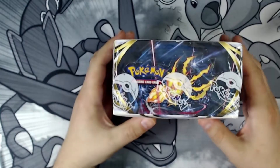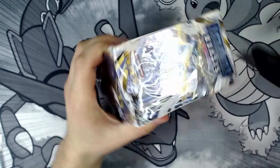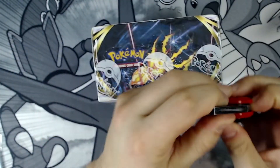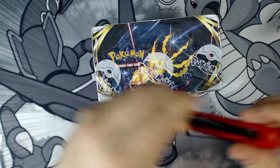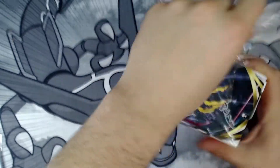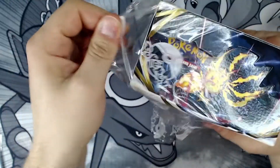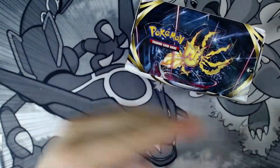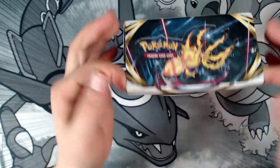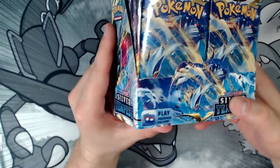Let's go everyone, we're back — Silver Tempest booster box! If you don't know, go check out my giveaway. I'm giving away an ETB Astro Radiance Elite Trainer Box. You do have to live in the United States or Puerto Rico, somewhere I can actually ship it to — no international. We got a damaged booster box here, so the Silver Tempest is all beat up anyway.